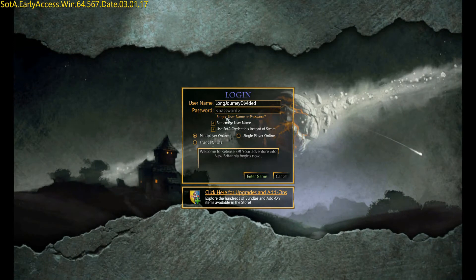In online mode, you'll have to log in as well, but you'll see there's an addition of multiplayer, friends online, and single player online. Multiplayer online is what you'd expect — you will interact with everyone currently online. Friends online means you'll enter zones only with friends on your friends list. Single player online means you'll be online but playing only by yourself. If you're playing multiplayer online, you will get a small experience boost, but if you're playing friends online, you will not get that boost. Single player online is like playing online with Diablo — you can play by yourself while saving your online character, but you're not playing with anybody else.